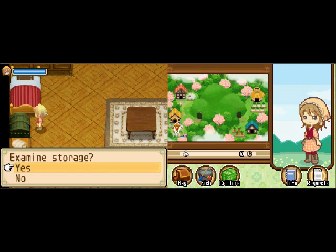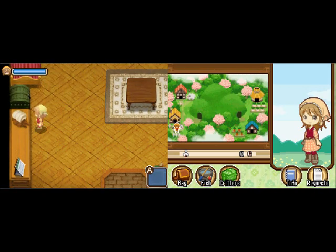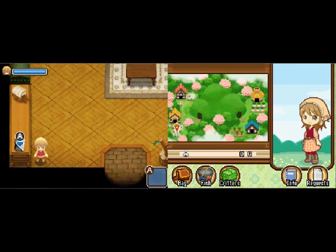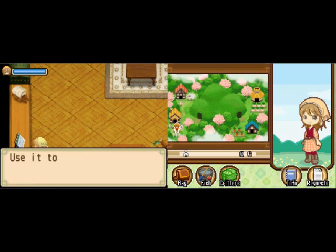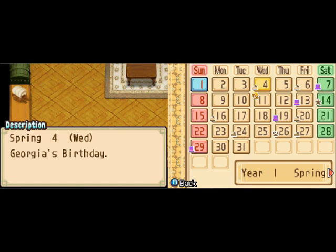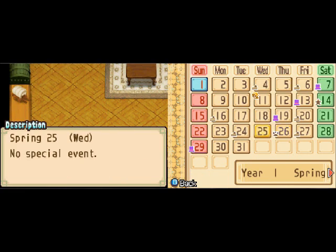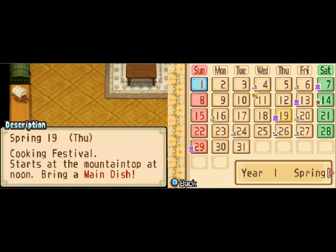My girl's dancing. Examine storage — it's the calendar. Each year is made up of four seasons. You should find out when there are festivals and someone's birthday is. It's pretty much what I use Facebook for — find out when people's birthdays are. I don't know any of these people yet. You've got the typical Harvest Moon festivals going on here. Cooking, Spring Harmony. There's a bunch of cooking festivals apparently — salad, soup, main dish, chicken. Apparently cooking is big in this town.